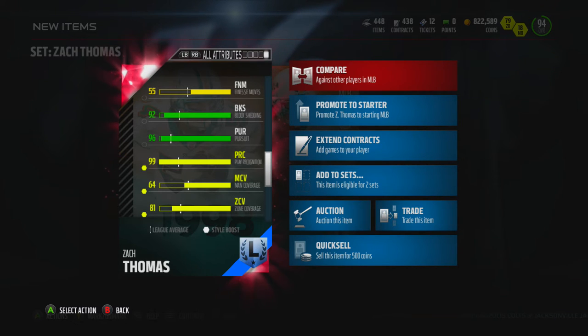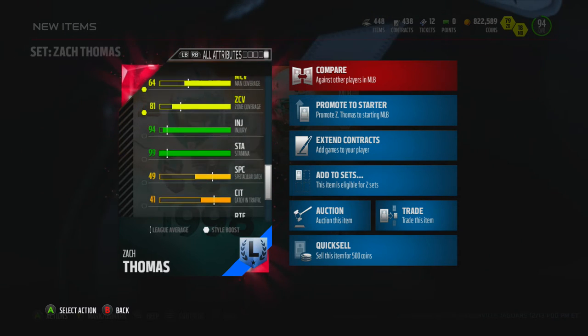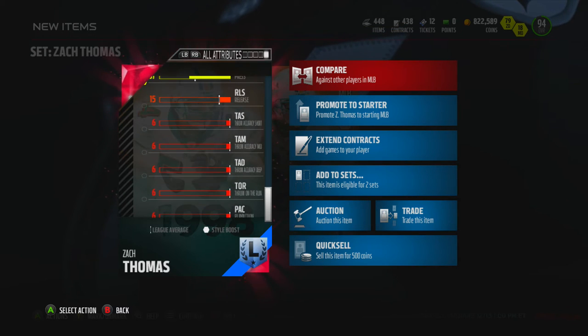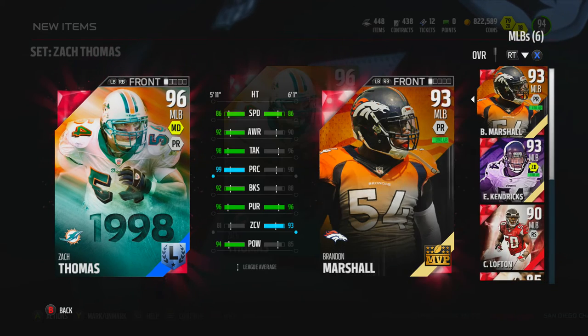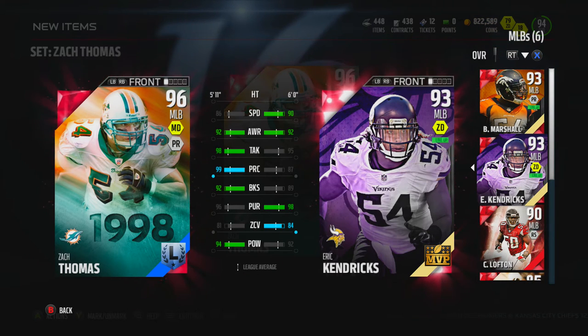In Madden 16, pursuit is huge, especially with decent speed. He's got 64 man, 81 zone — not too bad — 94 injury, 99 stamina, 94 hit power. This dude has got some crazy stats. Let's compare them to my current starting middle linebacker Eric Kendricks. Kendricks is a bit quicker, his pursuit's better, and his zone coverage is a little bit better, but everything else goes to Zach Thomas — the hit power, the block shed, the play recognition at 99.